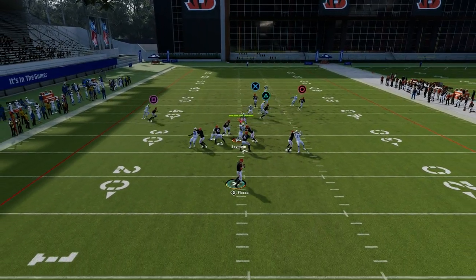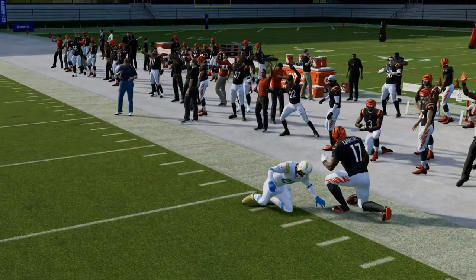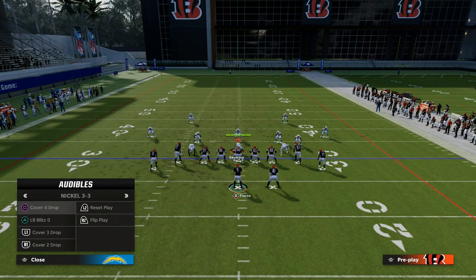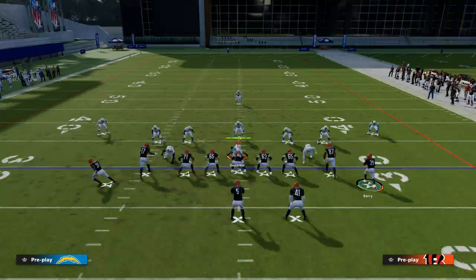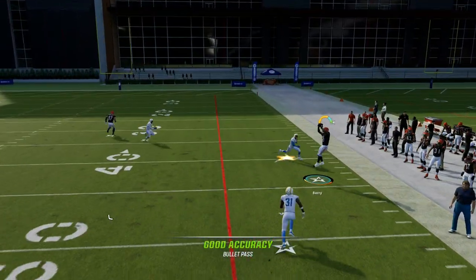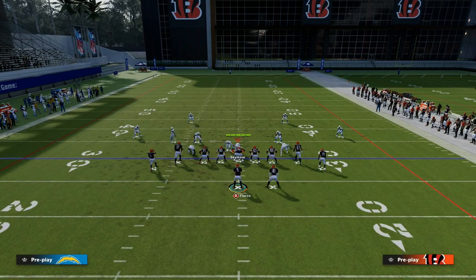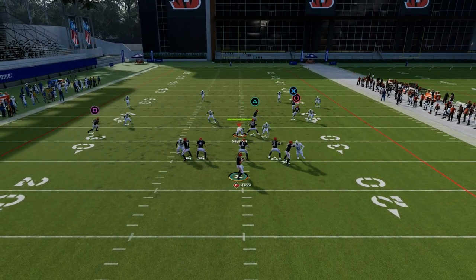Another cool setup is this slant route to the left side receiver. If we want to run this more as a sail concept to the right side, you want to have your tight end to the right side of the field. You want to put your tight end on a fade, and then slant the left side receiver. He'll clear out all the zones, and then you're going to get this guy in almost an aggressive catch style on the sideline that will suck the outside defenders deep, so you can throw this underneath against those coverages.